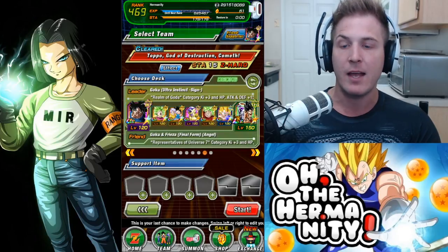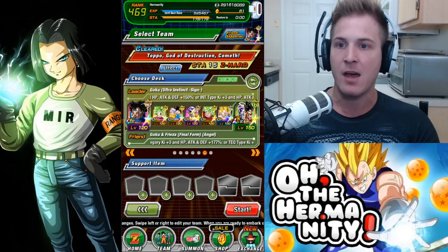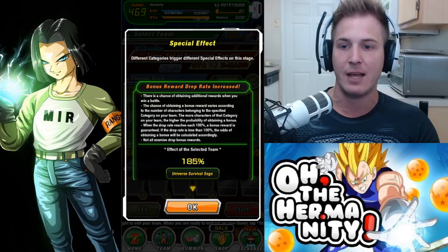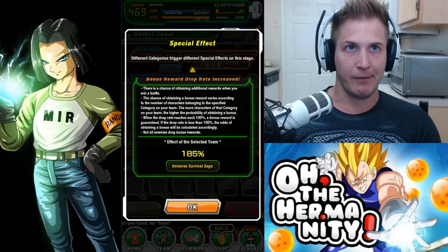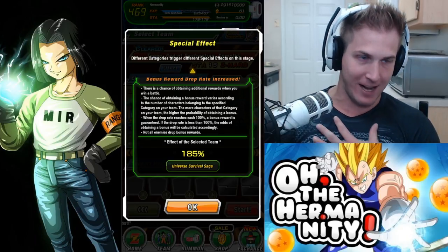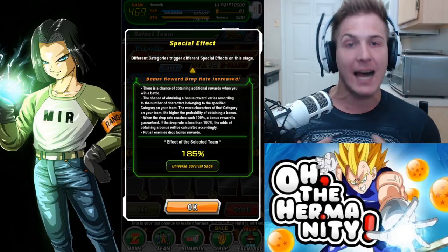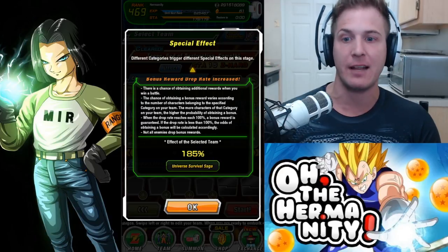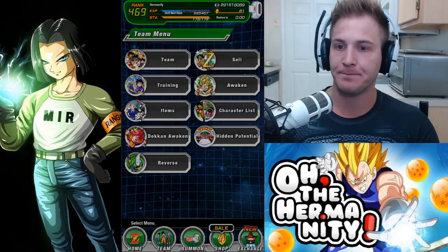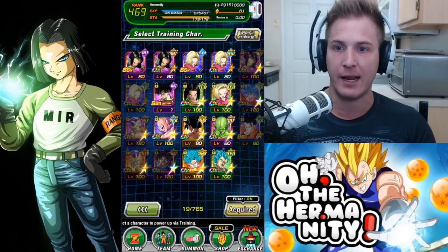I've gotten drops four at a time doing this event. You definitely want to make sure you're bringing an LR Goku and Frieza. I don't have LR Goku and Frieza, but with my current team the effect is at 185%. If I had LR Goku and Frieza as my team leader, it would actually be 195%, which would be quite high.